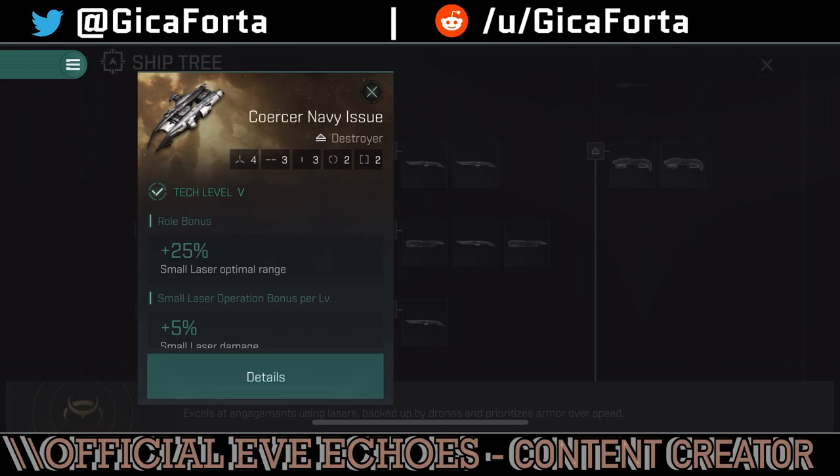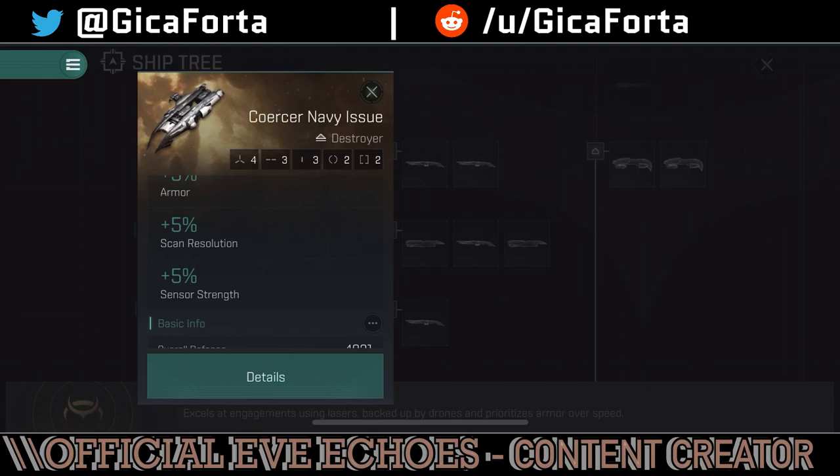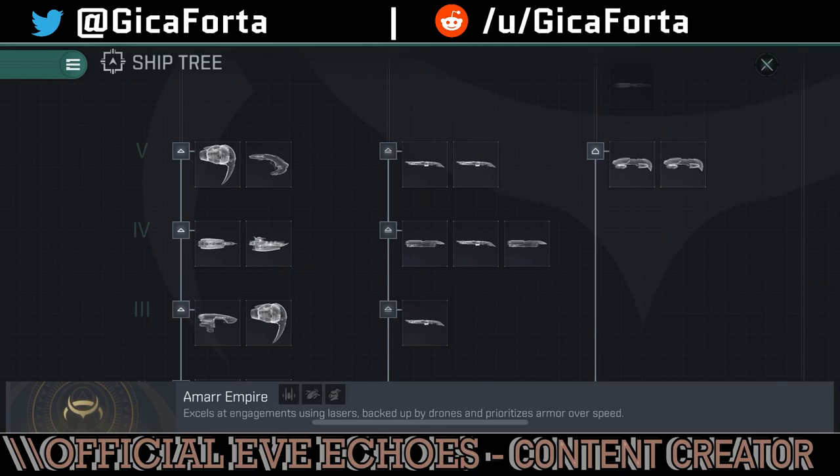The Coercer Navy Issue has four hardpoints in turrets, as opposed to three on the standard Coercer. It has 25% small laser optimal range as a role bonus, 5% small laser damage and tracking speed, and the same standard capacitor need reduction and armor and scanner resolution bonuses — meaning it can target stuff faster. It's definitely good for insta-popping fleets — alpha fleets running destroyers. Until people start rolling out in battleships in a couple of months, Coercers are excellent ships to fill an alpha fleet.